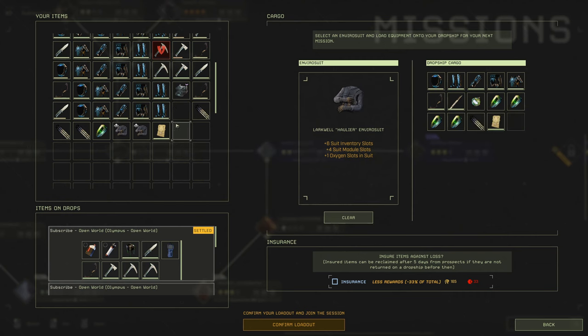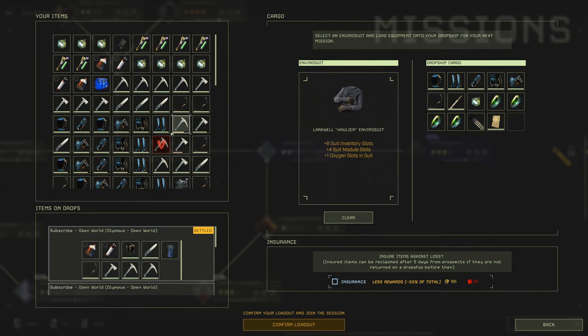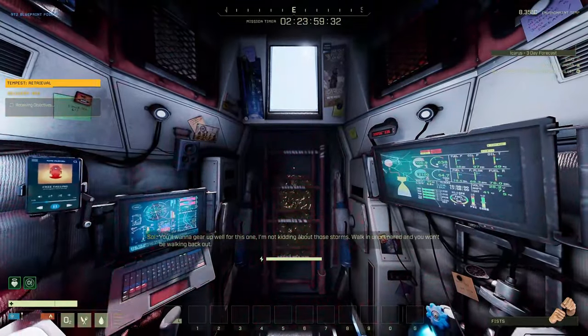For the mission itself, we're going to want to go on hard and hardcore. You're going to want to bring armor, a bow, and as many speed modules as you can, as well as a drop pod.